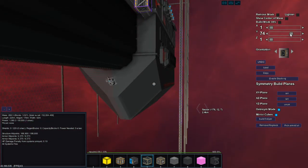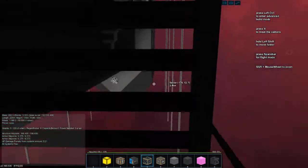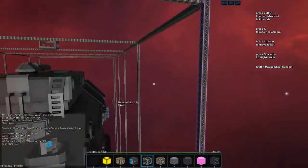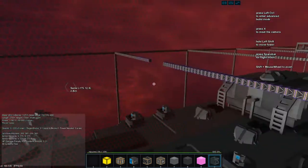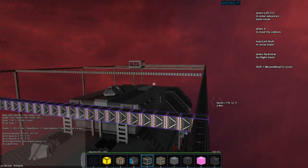And put her back together. The blueprint. I'm also going to have to write down all the inner-ship remote controls names, because I can't remember what they are. And, if I recall, unless it's been changed — the shipyard doesn't remember the names either.